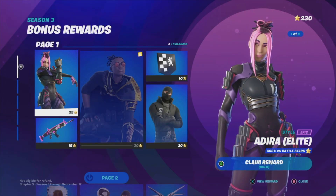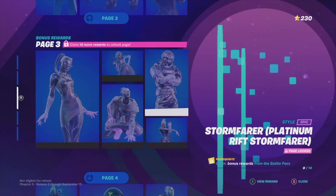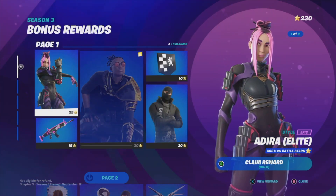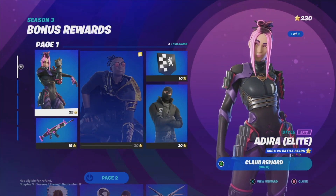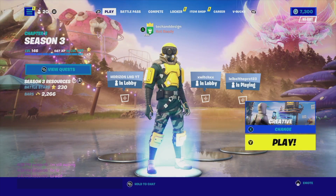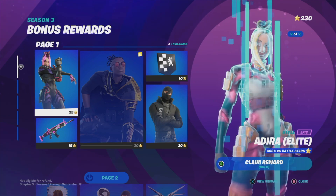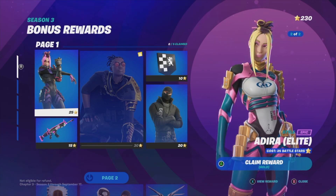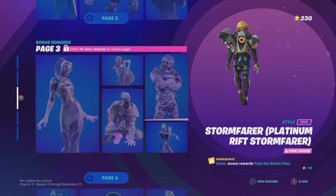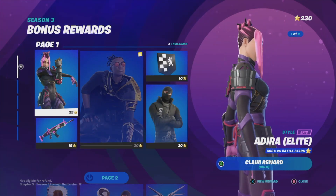We're going to go into bonus rewards — here's page one, here's page two, and everything will unlock as soon as you get enough battle stars. Right now I have 230 battle stars, so that means I am at level 146. What you need is 100 battle stars to claim every single page, so just make sure to get 100 and then go ahead and claim everything from within it.